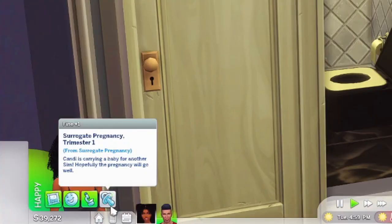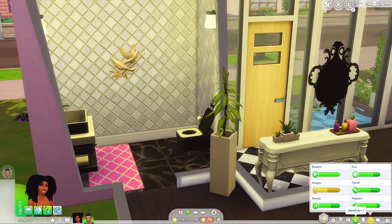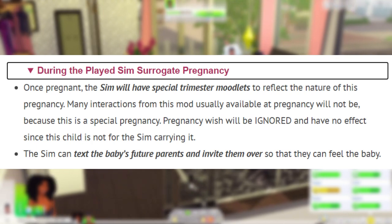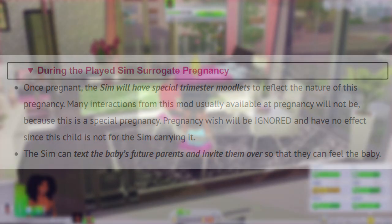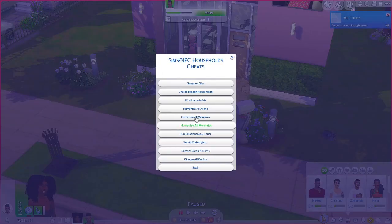She needs to go take the pregnancy test and it worked! It says Candy is pregnant, she is eating for two. Here's the moodlet - Surrogate Pregnancy Trimester One: Candy is carrying a baby for another sim, hopefully the pregnancy will go well. Once pregnant, the sim will have special trimester moodlets to reflect the nature of this pregnancy. Many interactions from this mod usually available during pregnancy will not be, because this is a special pregnancy and will be ignored since this child is not for the sim carrying it.